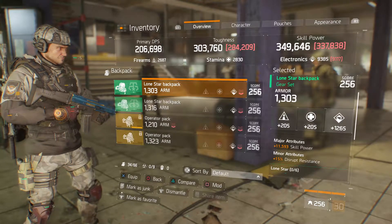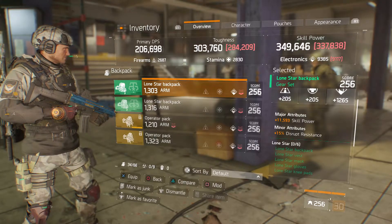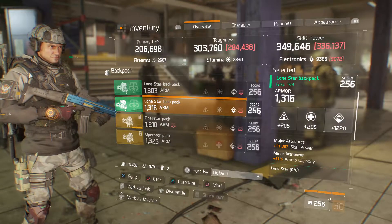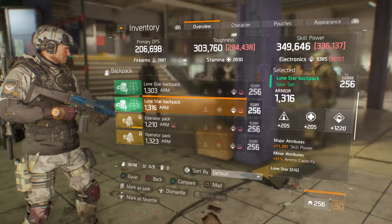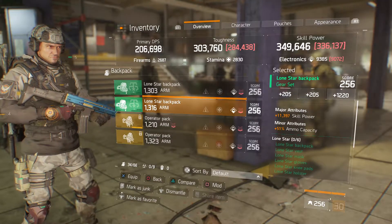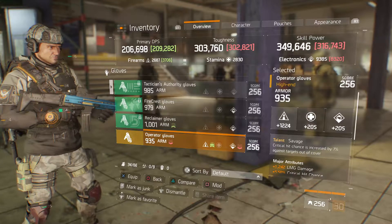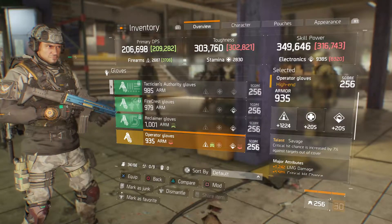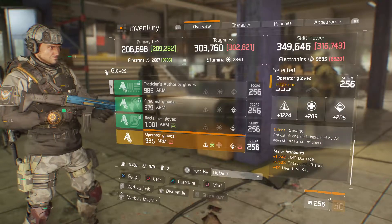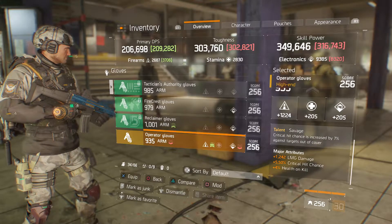The Lone Star backpack's major attribute is 11593 skill power, minor attribute is 15 percent disrupt resistance. We've got another Lone Star backpack at 1316 armor, 1220 electronics, major attribute 11397 skill power, and 51 percent ammo capacity. We got Operator's gloves at 935 armor, 1224 firearms, talent is Savage.